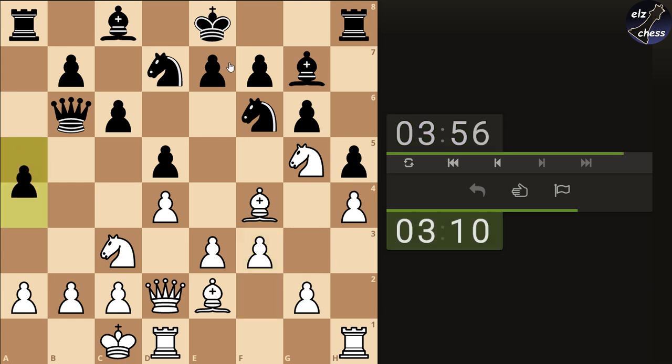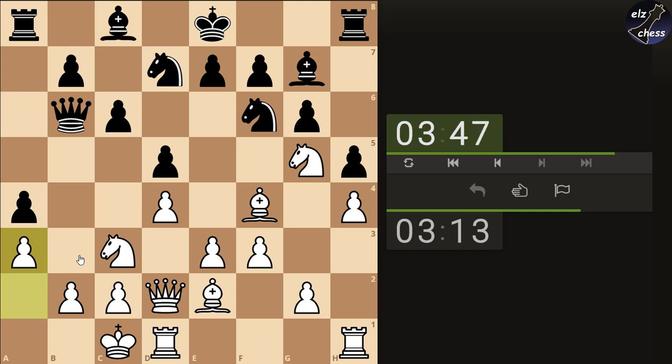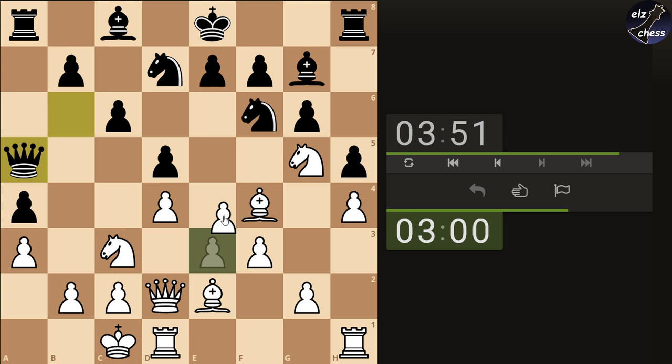But I have to wait for him to castle. I don't want him to go any further, so let's play a3. I feel like I have to break in the center because he doesn't want to castle. So maybe break in the center and get an e5 and stuff like that.